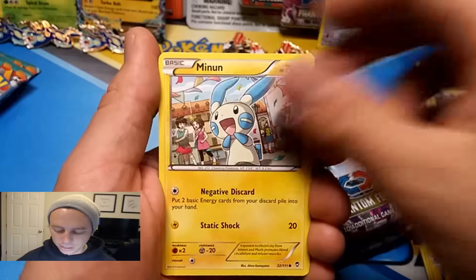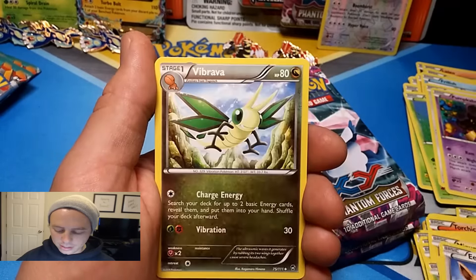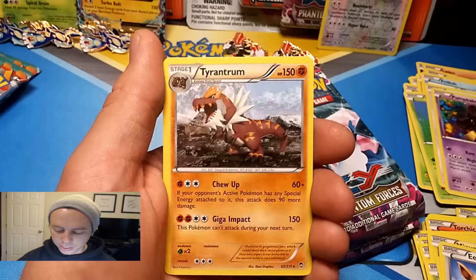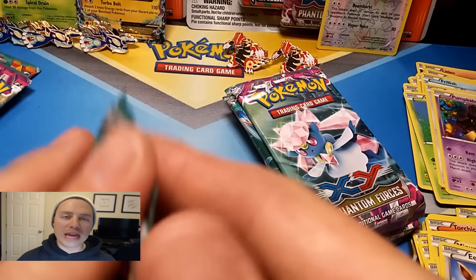Second Kyogre round two pack: Makuhita, Minun, Shelmet, Patrat, Eevee, Vibrava, Gotharita, Training Center, Clauncher reverse holo, and another Tyrantrum. Imagine that.